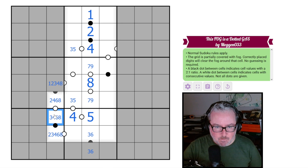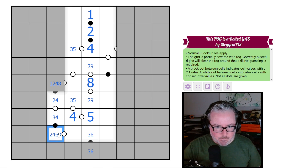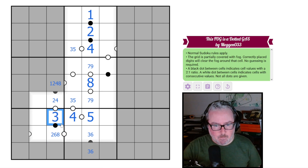This can't be a two by basic Sudoku constraints. Neither one of these can be eights, and neither can be a six. So it's either a two-three or a three-four pair. Neither of these can be threes because we'll always have a three there.